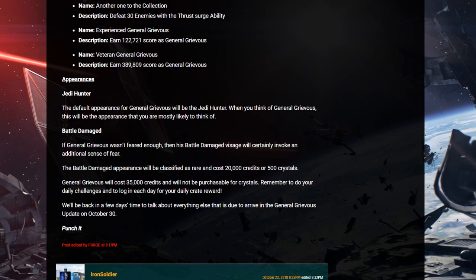The battle damage appearance will be classified as rare and cost 20,000 credits or 500 crystals. General Grievous will cost 35,000 credits and will not be purchasable for crystals. Remember to do your daily login. We'll be back in a few days time to talk about everything else due to the arrival of the General Grievous update on October 3rd.